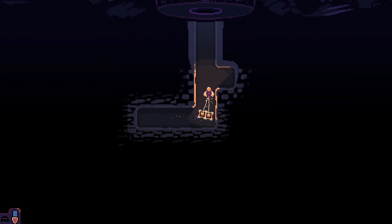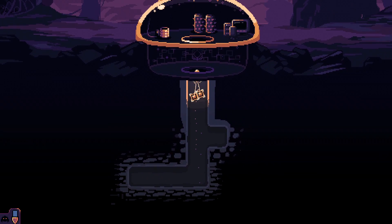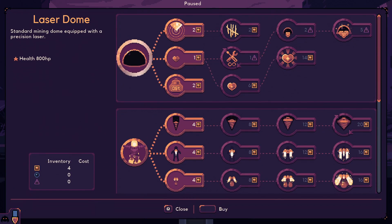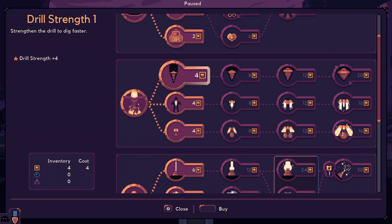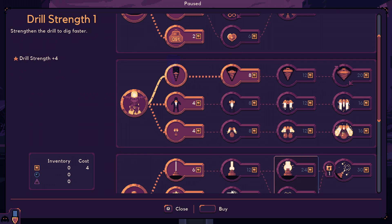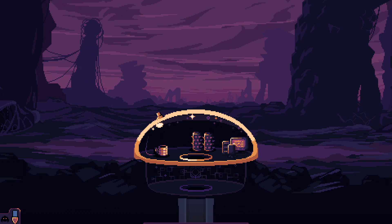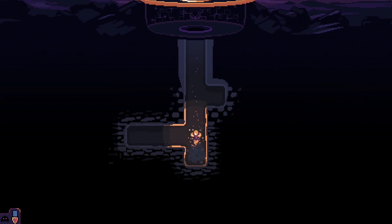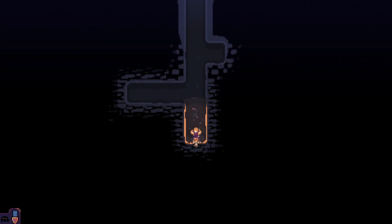Let's grab these. Eventually we're going to start getting attacked at the dome, and that's where things are going to get a little spicy. We'll get there when we get there. Let's strengthen our drill first. If we strengthen the drill — we are still slow — but look at this. Oh my god, we're freaking blasting. We're absolutely blasting through the terrain now.